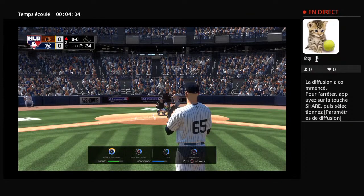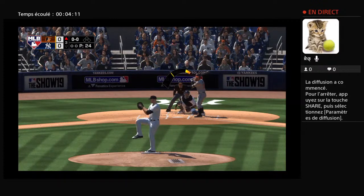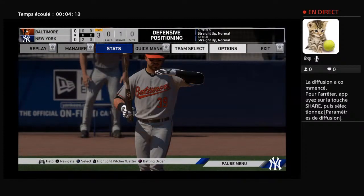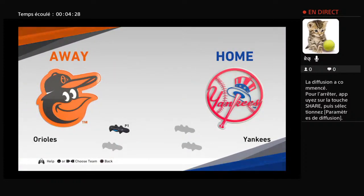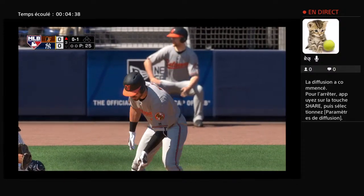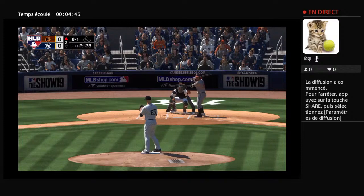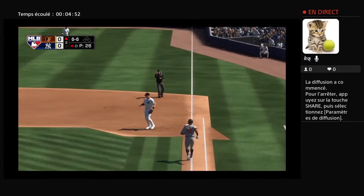Left for the Yankees. We'll move to the third with no score. Leading off Baltimore, the third baseman, Renato Nunez. Fouled off. The 0-1 on its way — hit well on the ground to first, and he'll step on first himself for the out.